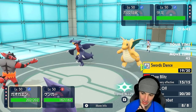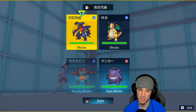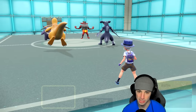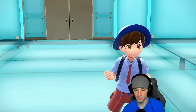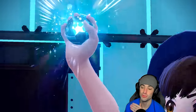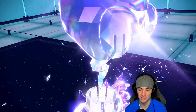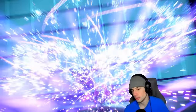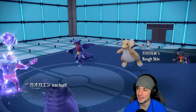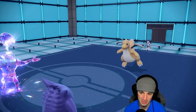Now we're Swords Dance boosted at plus two. Going Ghost Tera type in case of Fighting-type moves and throwing a Knockoff — Garchomp is the bigger threat so we double down into it. We go Knockoff and Sludge Bomb. That's a huge turn for us. Coming out with Ghost Tera just in case Earthquake comes out, neutral to Ground moves. Knockoff launches and does a lot — one-tapping Garchomp. Bye bye, thanks for playing.